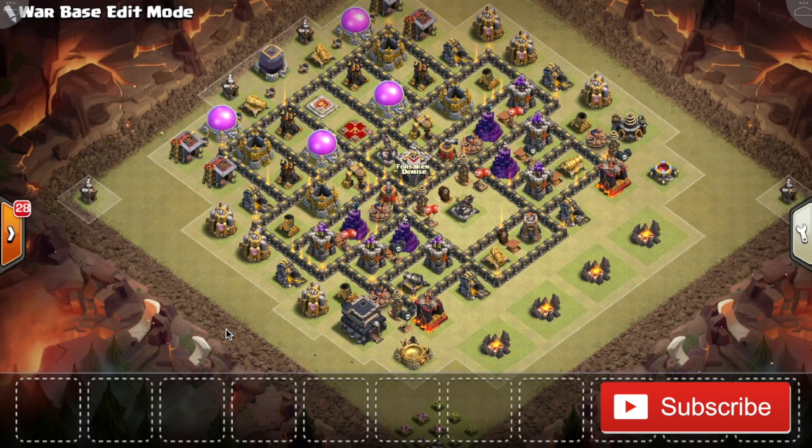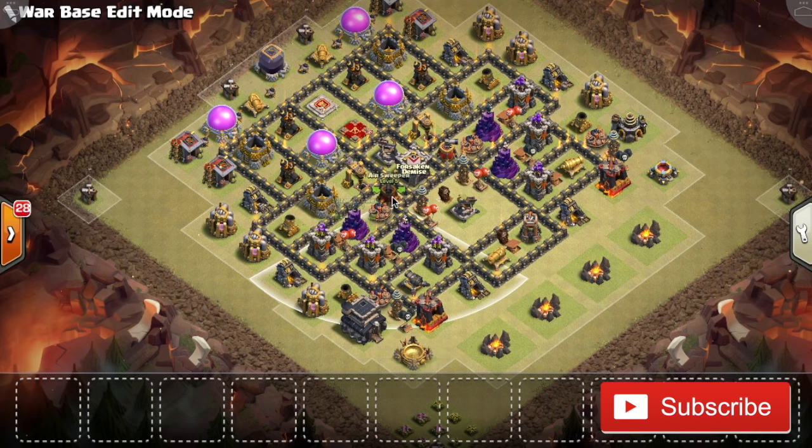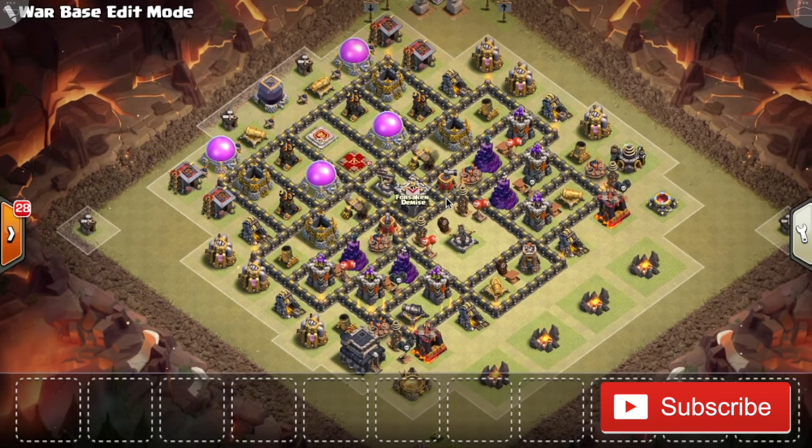Another thing about this base is that it's very compact. Compact bases are great at defending lots of types of attacks, including hogs and balloons, because defenses are so close to each other — but not so close that balloons can take out two things at once. Balloons can actually take out two Teslas right next to each other if they're under a rage, but this base doesn't have that. Compact defenses mean there's a lot more DPS coming at your troops at one time. On a spread-out base, usually only one or two defenses are shooting at your balloons as they go from defense to defense. But on a compact base like this, as soon as you drop balloons on a mortar, everything nearby hits them at once.